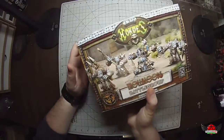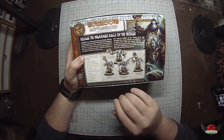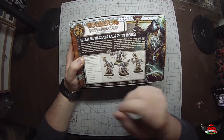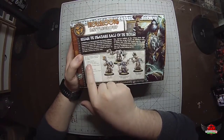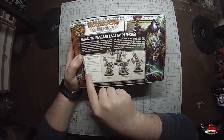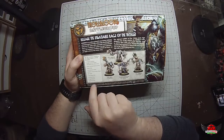This particular one for Trollbloods has four miniatures. The main warlock is Ragnar Skysplitter, then we have the Troll Impaler, the Troll Axer, and the Troll Bouncer, which are all the light war beasts that come in this kit. Besides the four miniatures, the kit also comes with a basic training tutorial guide, a battle map, introductory guide, the Hordes Primal Rules Digest, an 18-inch ruler, four six-sided dice, 15 fury tokens, three spell tokens, and an obstacle card.